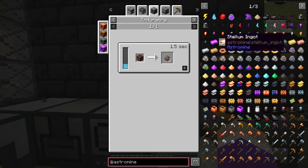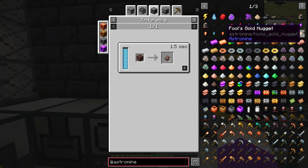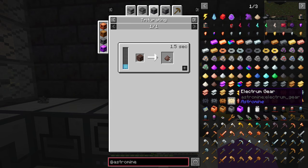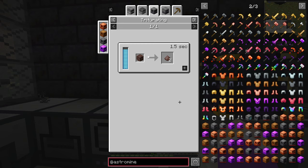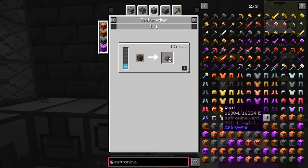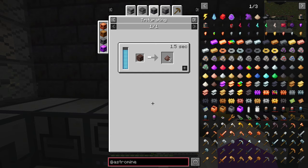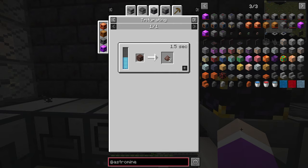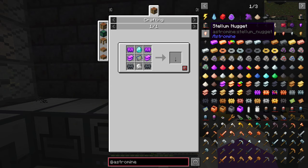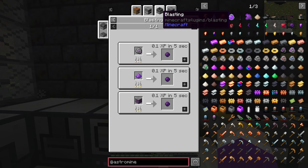Looking at astromine there's a lot of stuff in here we haven't even touched — like these extra meteor ingots. The only one we found was metite, which is weird. I haven't seen any stellum, univite, galaxium, astronite, or asterite. There's even different clusters. It says there's space mining and there is a rocket in this. I think it's just there for decoration at the moment, but there is a space suit and oxygen vents — looks like you can make a space station or something.